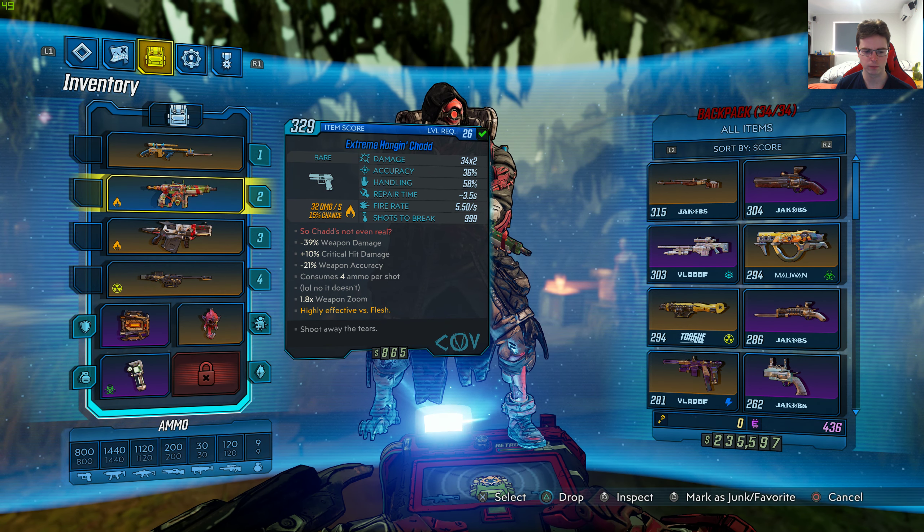Consumes 4 per shot. Below that it says 'LOL no it doesn't' — so I'm guessing, laughing out loud, no it doesn't. 1.8 times weapon zoom and highly effective versus Flesh. 'Shoot away the tears' is below that, and the manufacturer is COV. 32 damage per second, 15% ignite chance.